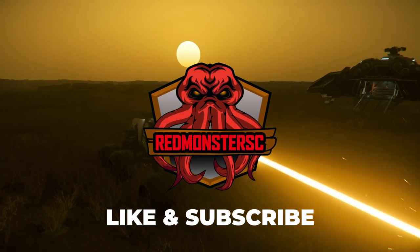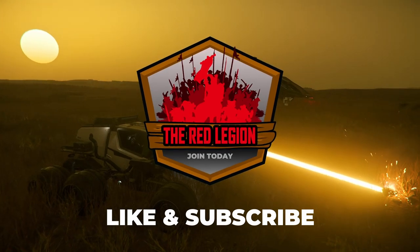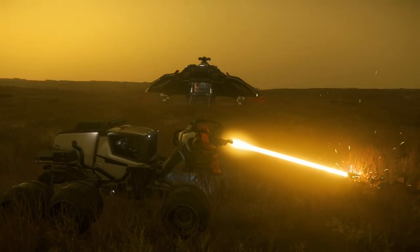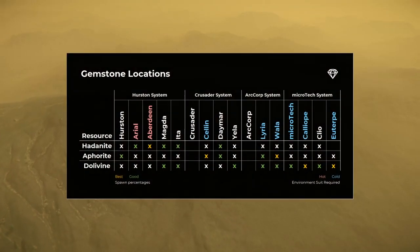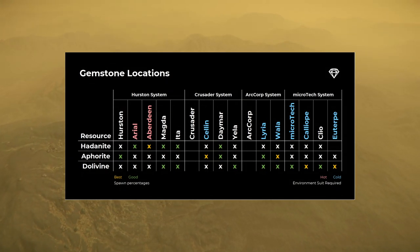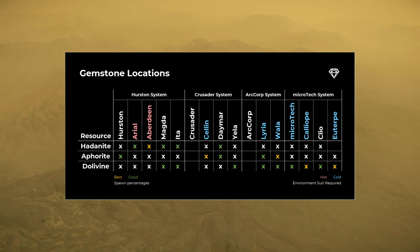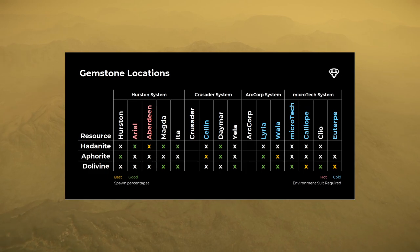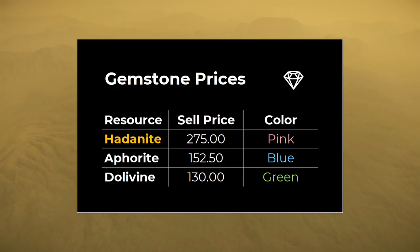Like and subscribe now if you're enjoying this video, and leave a comment below if you notice anything that isn't clear or might have changed in future versions. Now that we've got our Rock or Rock DS, we're ready to start surveying for mineable gemstones. This table shows which locations have each material, as well as highlighting the best locations if you're looking for something specific. Locations in red will require an undersuit for extreme heat, and those in blue will require an undersuit for extreme cold. Because Hadonite is the most profitable, it makes sense to go where you'll have the best chances of finding it.